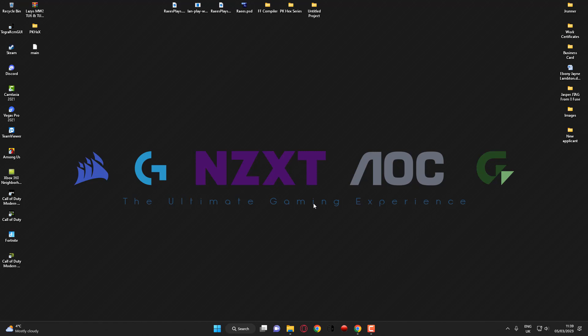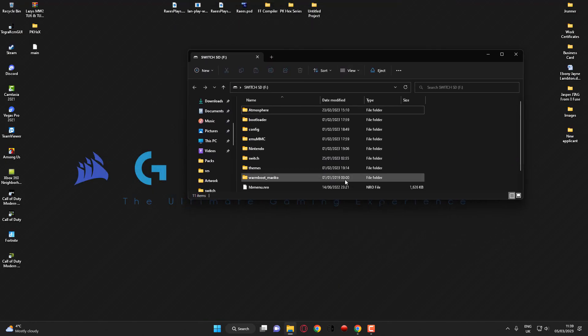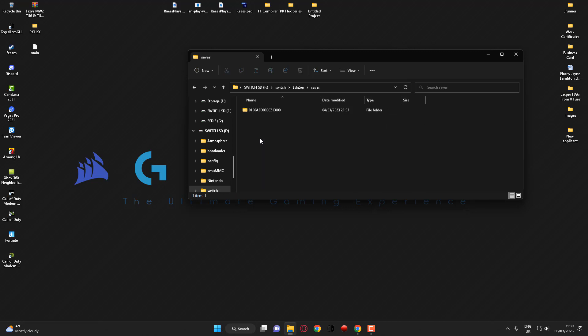I have mounted my Switch's SD card to the computer — you can either mount your Switch through Hekate or take out your SD card and plug it into the computer. What I'm going to do is open this up and head over to the Switch folder, go into EdiZon, and go into saves.